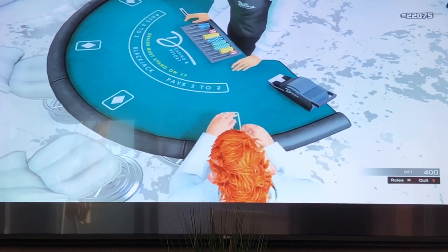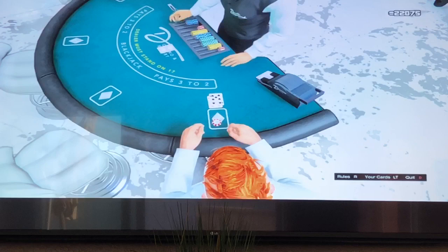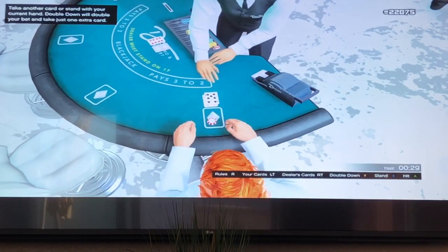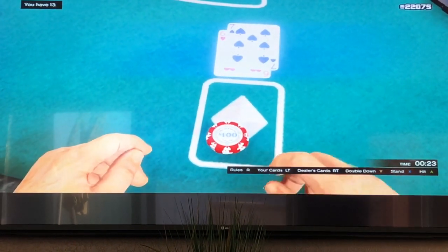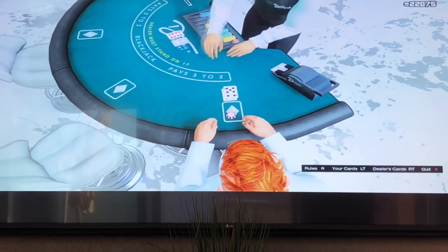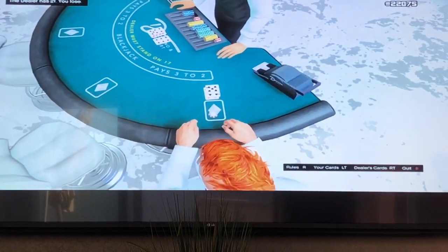Time for your bets. Bets are closed now, let's start. 13, 8. Card — hold on. 13. No, I don't want any more. 8, 6 — dealer wins. Oh, great.